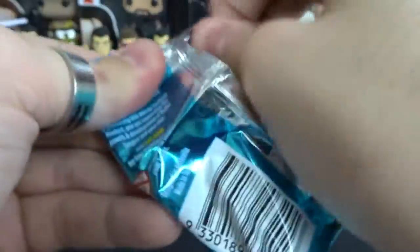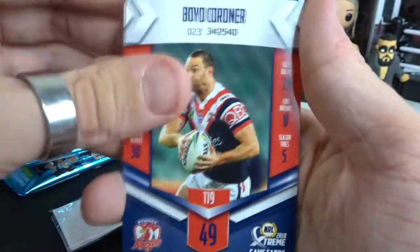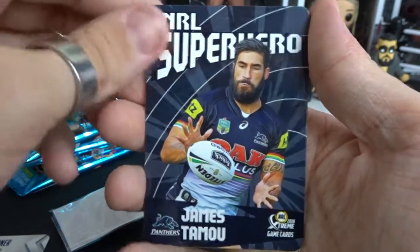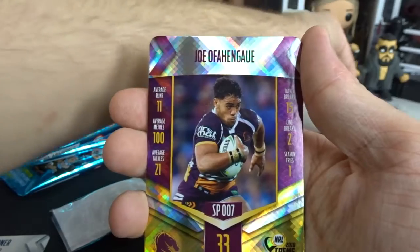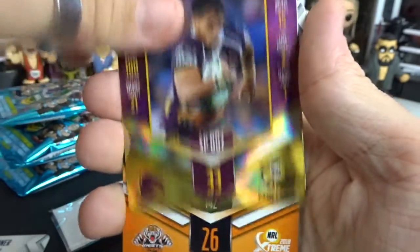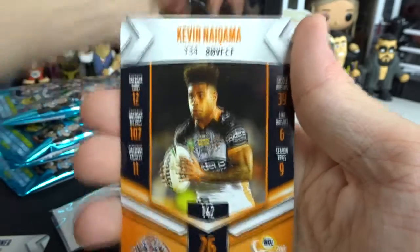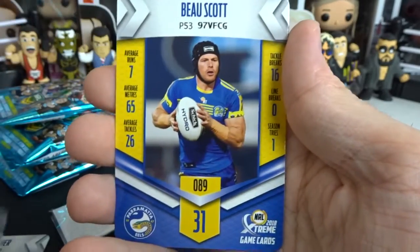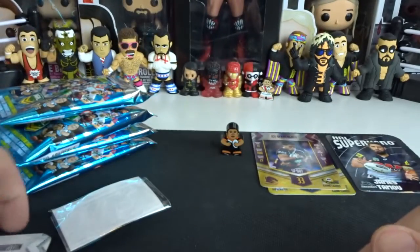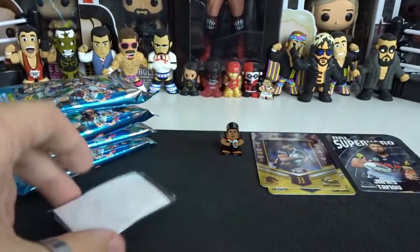Second pack. Boyd Cordner from the Roosters. James Tarmow as a superhero — pretty sweet. We got Joe from the Broncos as our silver. Kevin Nguama from the Tigers, Bo Scott from the Eels, and Jonathan Thurston from the Cowboys. Second pack down.